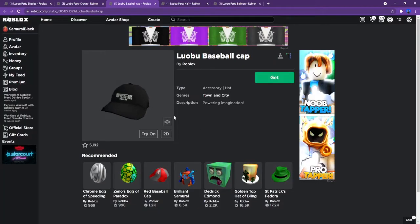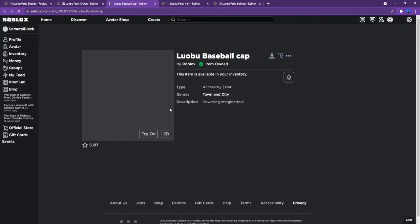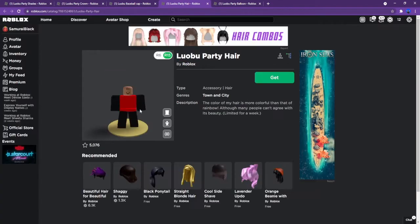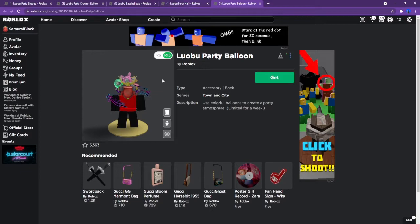By the way guys, these items will be out for only a week, but the Lubu Baseball Cap will probably be available forever. These other hats and items won't be — as you can see, they're limited for a week. You gotta get that.